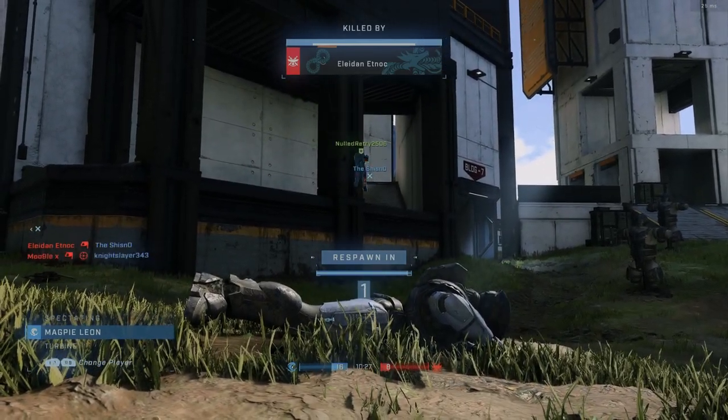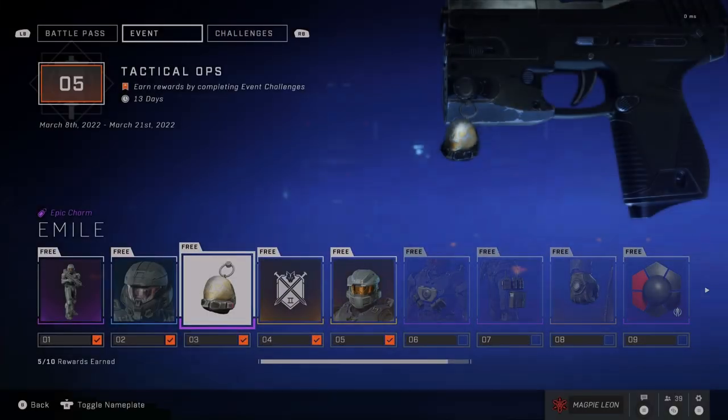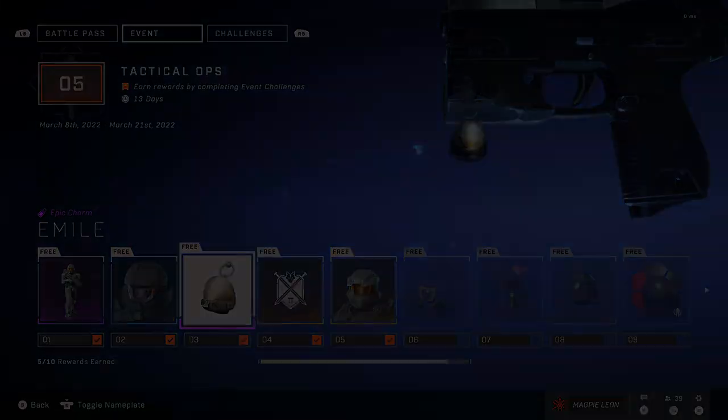Can't quite place my finger on what colour it is but it does look cool. At tier 3 you get the Emile Weapon Charm — this is a weapon charm of Emile's helmet, it's decent enough.